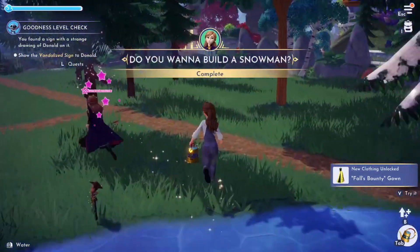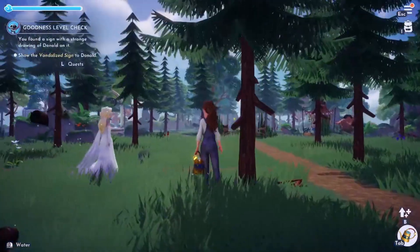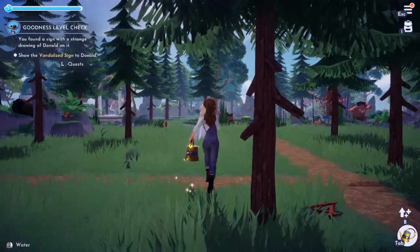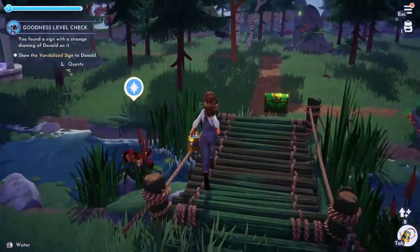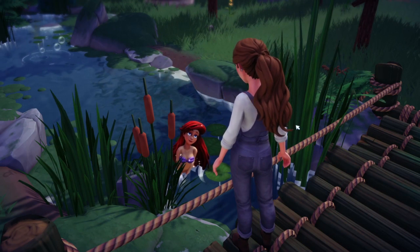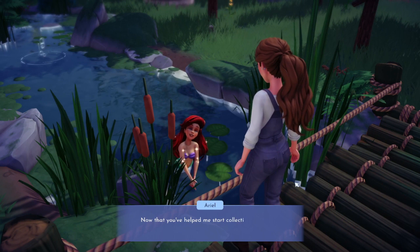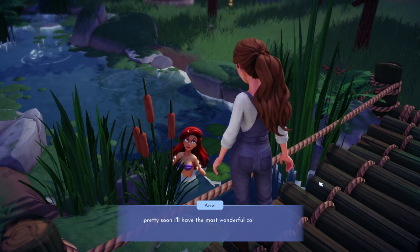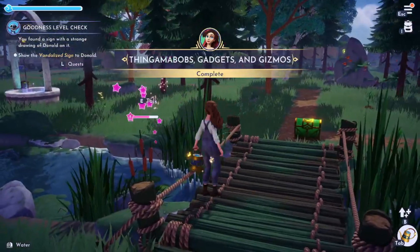Now, Ariel is literally right there. Oh, we give the crafting station directly to her - I thought we were placing it. It was in our furniture, so that's a bit confusing. But anyway: 'Hi Ariel, there you go - have your crafting station, I hope you love it!' She says it's fantastic and that she can fix anything broken she finds.